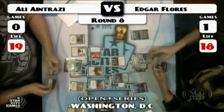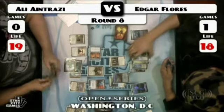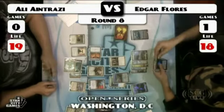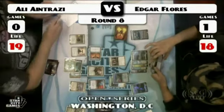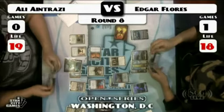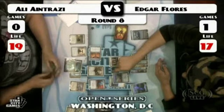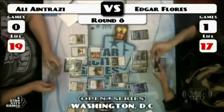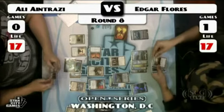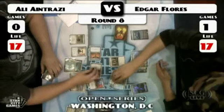What did he grab with Treasure Mage? Mindslaver. Flores is trying to figure out what can actually happen here. Proliferate makes things a little more complicated. Looks like the Chalice is on four.